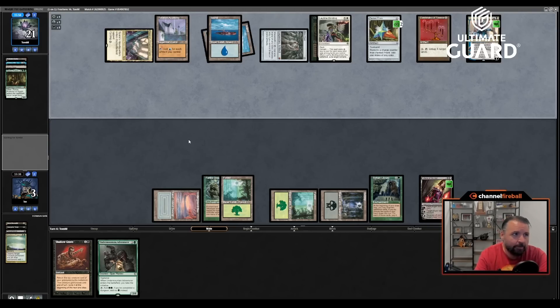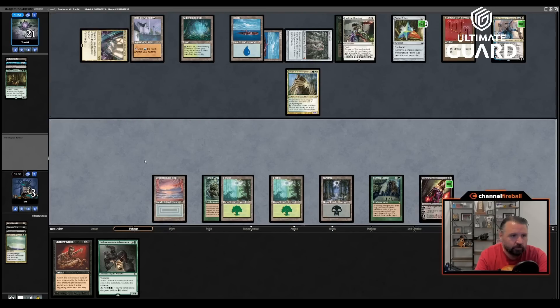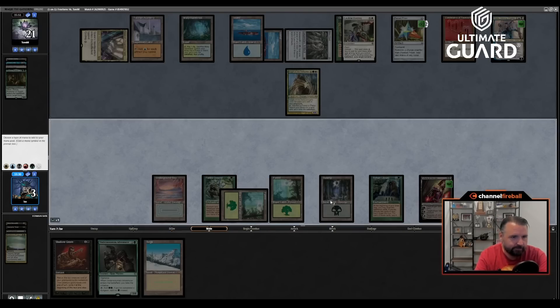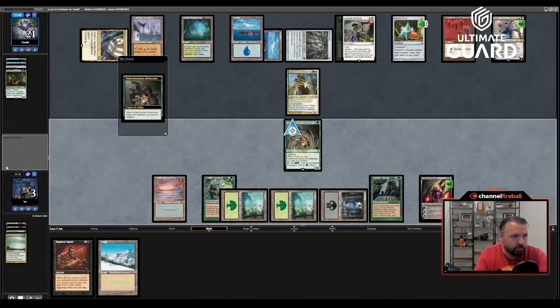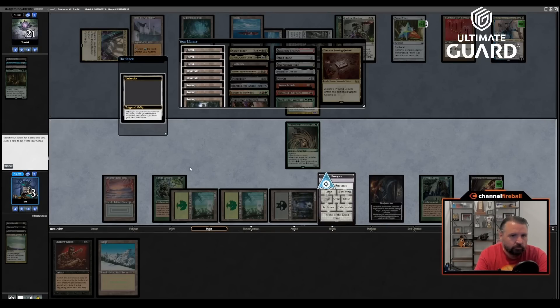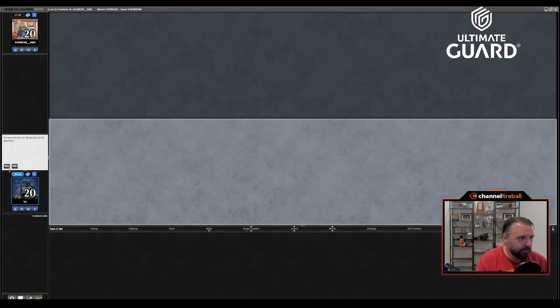I guess I'm actually just dead — the Knight just attacks me for four. I could have plus-one Liliana and Shallow Graved into Undermount Adventure during combat, but I was pretty dead here. That was a tough match — Tom's deck looks really good. Hopefully better next time. Round two: I'm playing against a red-black Lurus deck. Juju Bean always with that Lurus. He does love it and can't fault him — it's a good card.